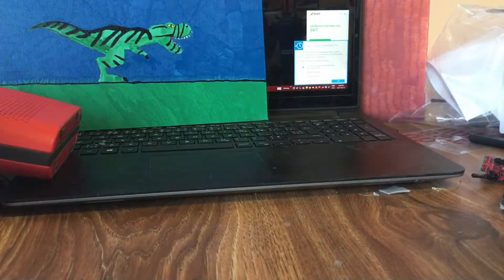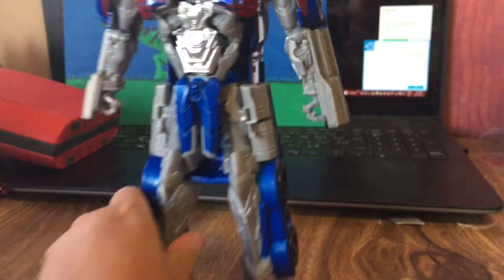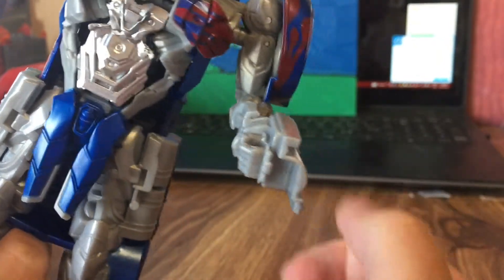Pull him out and throw the box out. Now he does lose some of his height compared to the box art. There's his legs all the way up. For articulation, the only points he has are his elbows.